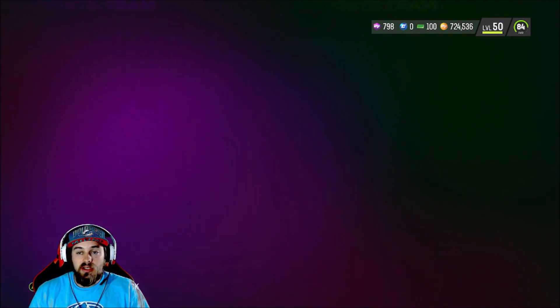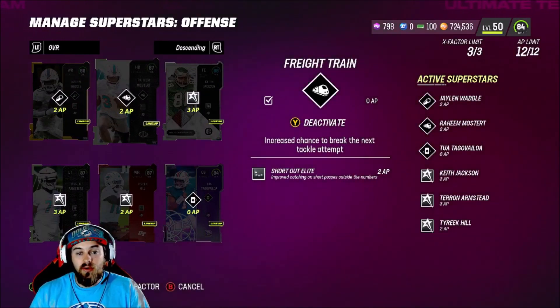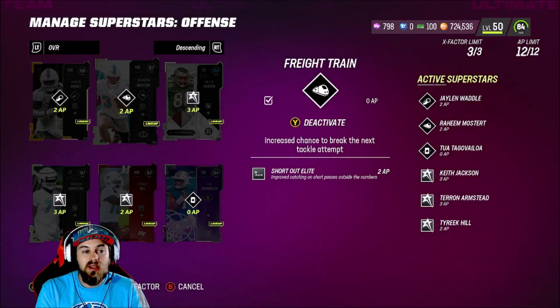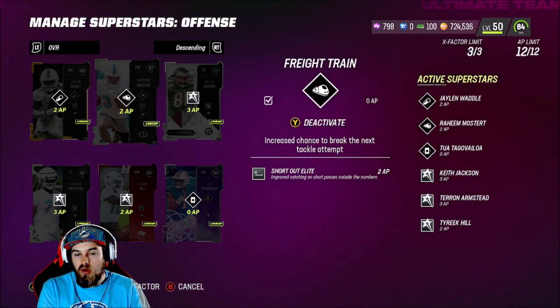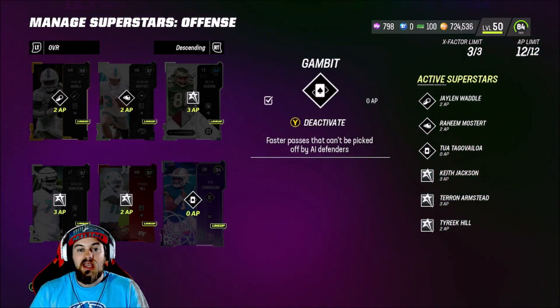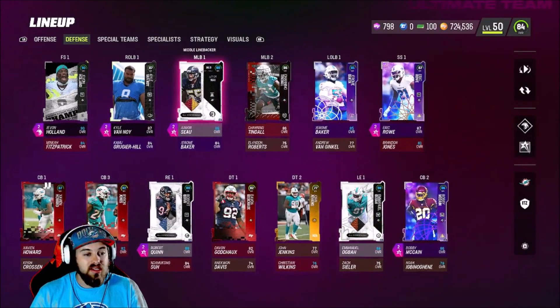Going over the abilities on the offensive side of the ball: Jaylen Waddle has Mid-In Elite and YAC 'Em Up. Raheem Mostert has Freight Train and Short Out Elite — I throw to him a lot on little flat routes. He had Backfield Mismatch built in, but I needed to clear up an AP spot for Edge Protector on Armstead, so I took that off and gave him Short Out Elite instead. Keith Jackson has Red Zone Threat, Tyron Armstead has Edge Protector, Tyreek Hill has Mid-In Elite, and Tua has Gambit with no passing abilities — just the X-Factor.